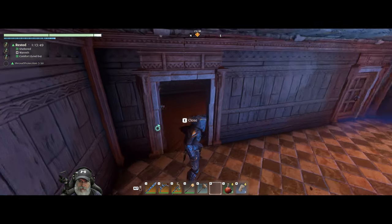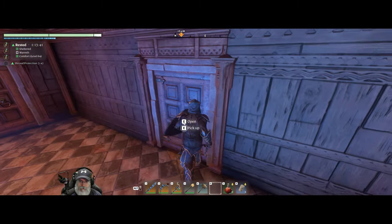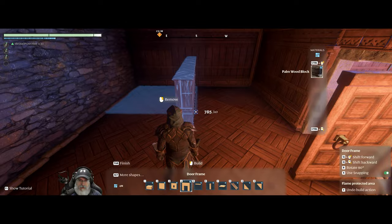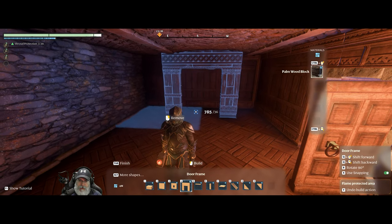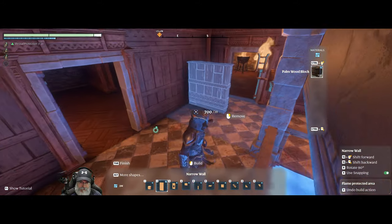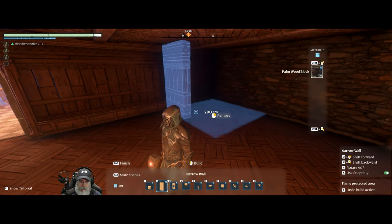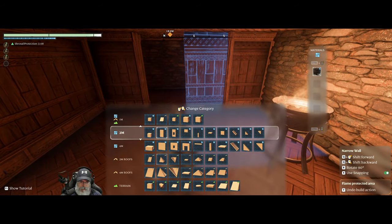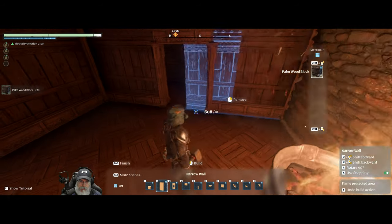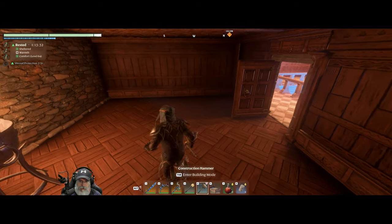So we've got blacksmith, carpenter, hunter. This will be Emily's room. Let's do a bathroom for Balthazar — his secret chamber is going to be like a secret laboratory. There's his bathroom. Let's put Emily's bathroom over here. I think this one needs to be pushed back a little bit. Excellent. And then Emily's bed — let's put her bed up against this wall.